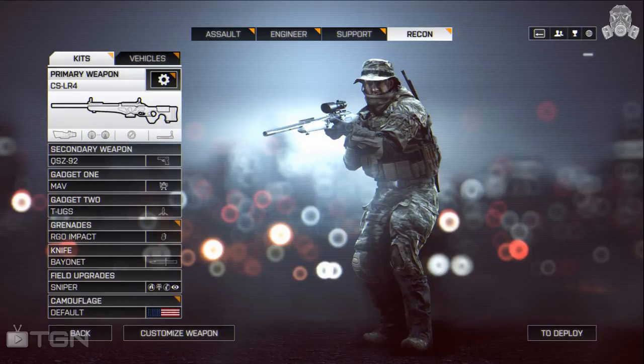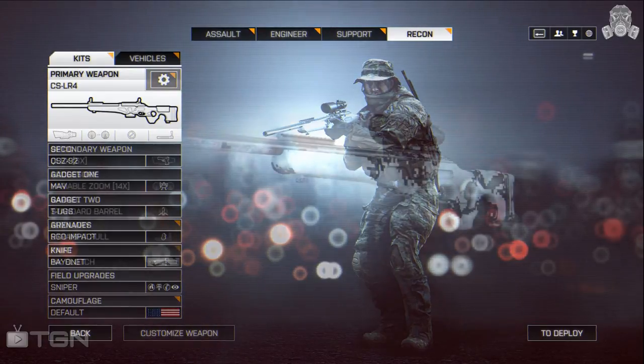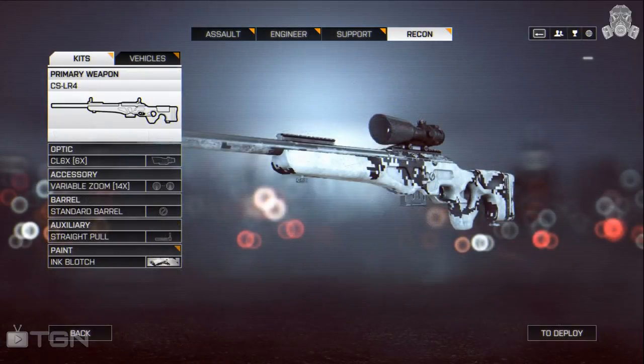The field upgrade I use is — you guessed it — Sniper. With the Sniper field upgrade you can hold your breath and steady your aim longer, decrease incoming suppression, reduce the time you're spotted by two seconds, and increase the time your targets are spotted by 45 percent.